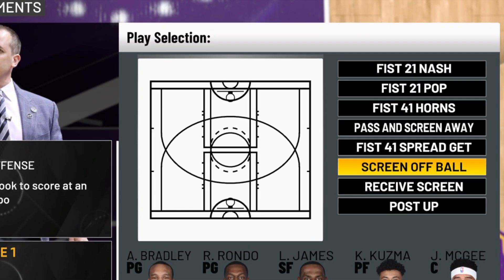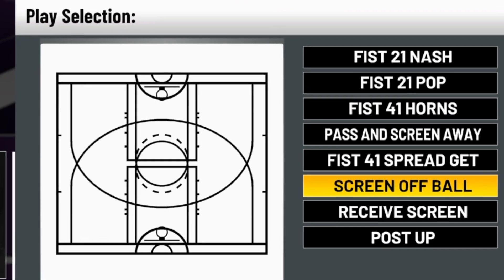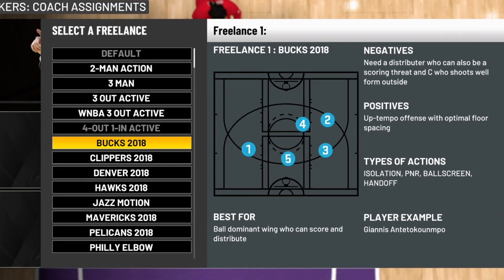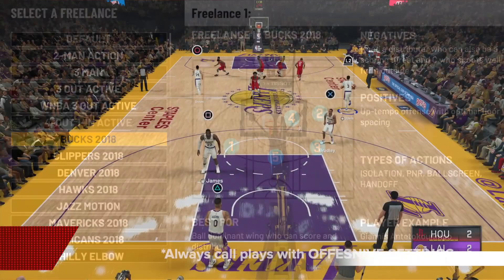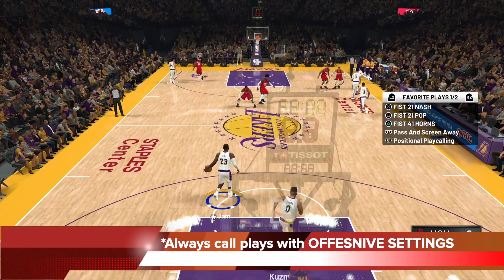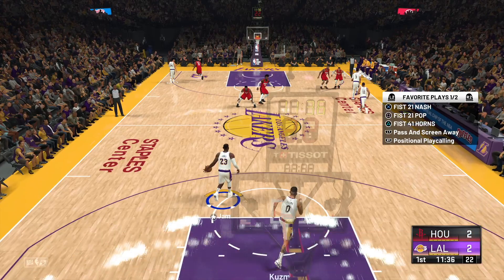The two plays you want today are 5-2-1 Nash and 5-4-1 Spread. And to back it up, the freelance should be run as Bucks 2018. Always call plays with your offensive settings once you have set them up in the play selection. Make sure you do that every time — it's going to save you a good 3 seconds to call the play.